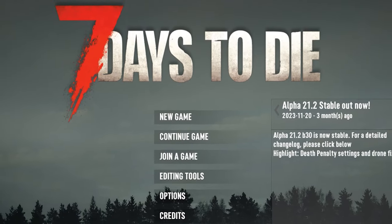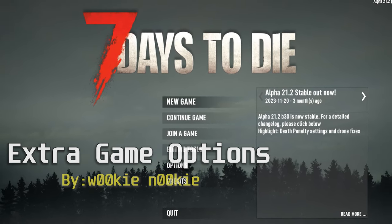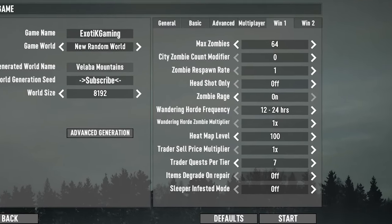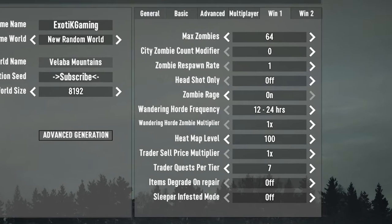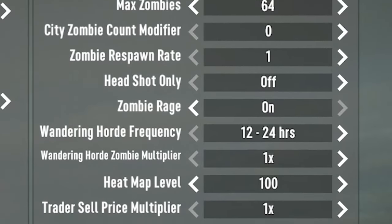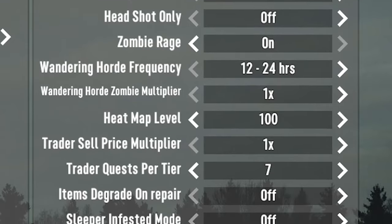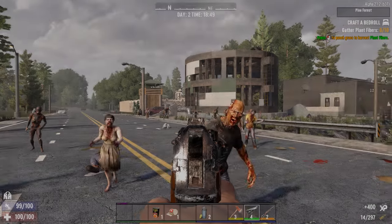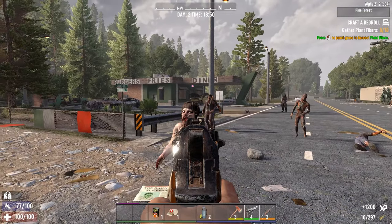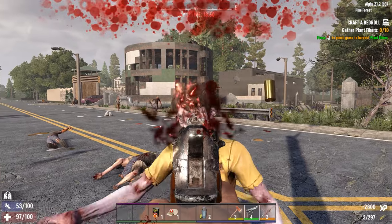Now it's time for a handy mod for those that want to edit their world settings a bit more. Extra Game Options by Wookie Nookie lets you edit just about anything you want regarding zombies, and it also comes with some minor trader settings as well. Of course, editing any of these settings could affect your game and your performance could suffer as well, so I'd recommend you know exactly what you're doing before you start upping the zombie count like crazy. I particularly like the City Zombie Count Modifier and the Wandering Horde Frequency Modifier. Crank those babies up and act like it's Alpha 10 all over again.